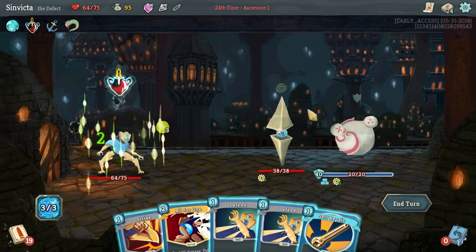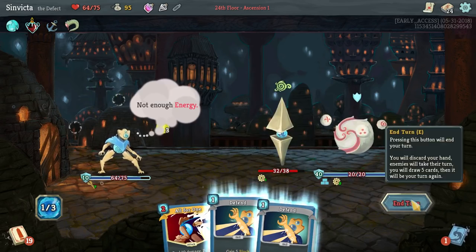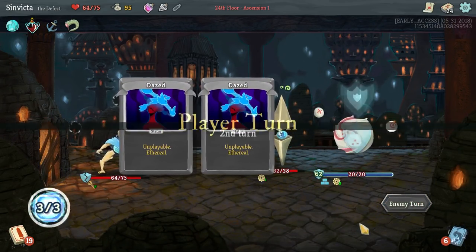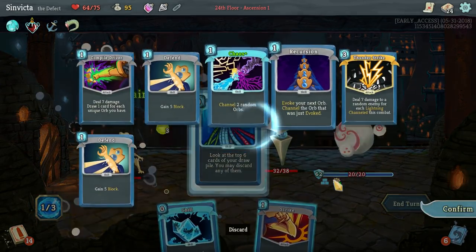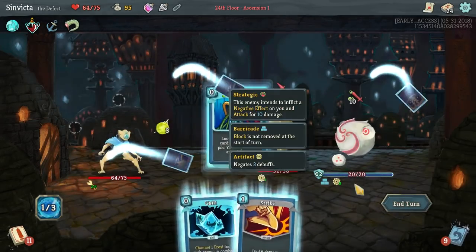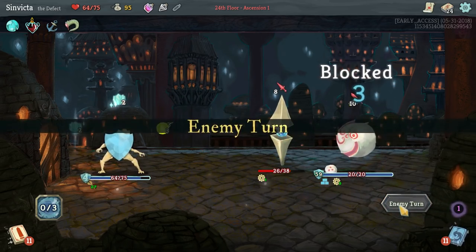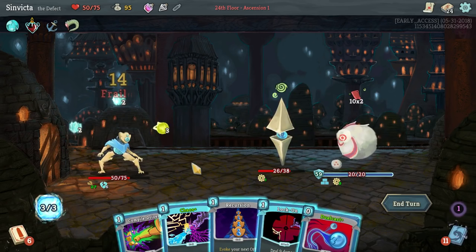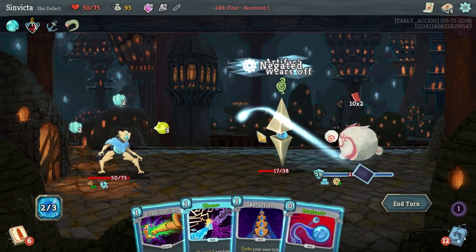Unfortunately we ran into a fight in our unknown event, which is a little bit sad. Absolutely getting all these Self Repairs - it's beautiful. We're going to take a little bit of damage here but we're healing for 27. Let's get that Defragment focused - actually, focus didn't go off because of the artifact buff. That's okay.